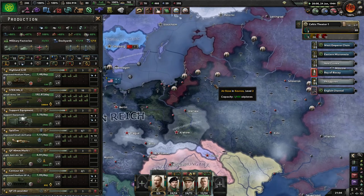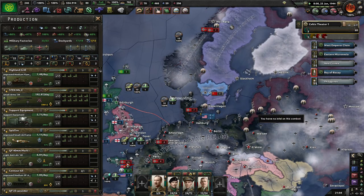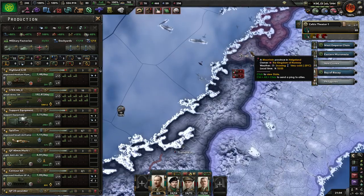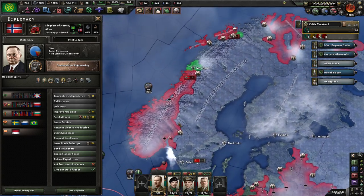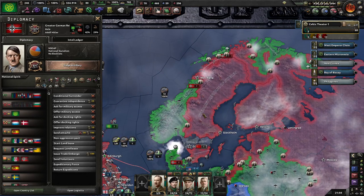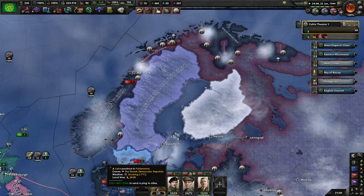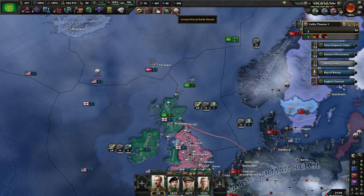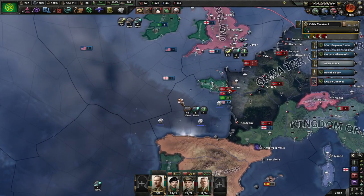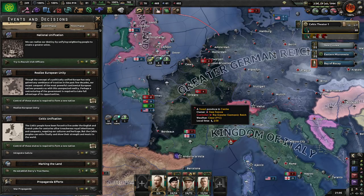The Germans have started to push back against the Soviets in the Netherlands and the Baltics. Norway is barely holding on - it's a bit of back and forth between Norway and Scandinavia. And we shot down an enemy ace!